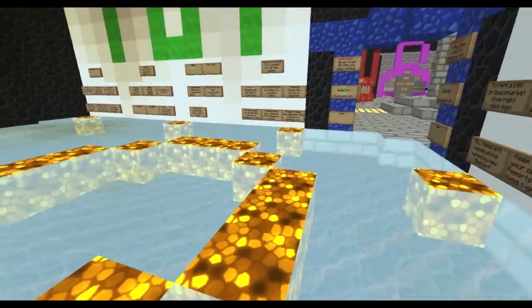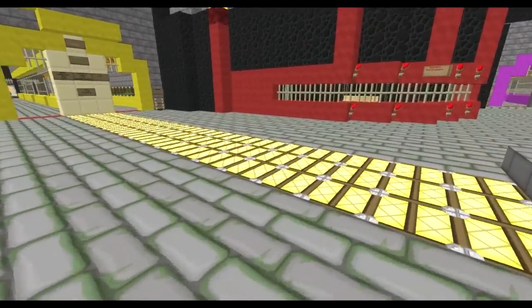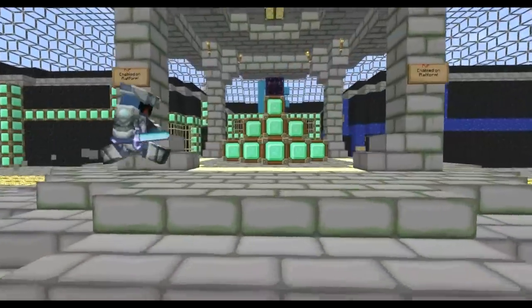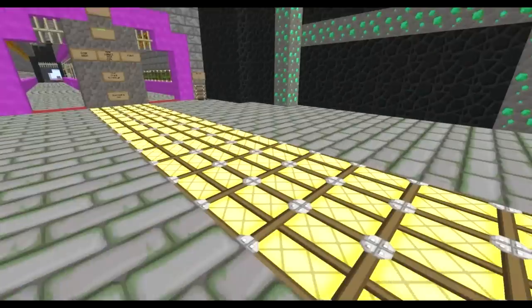PvP leaderboards are disabled due to incompatibility with 1.3.1. When you leave the tutorial, you're in the courtyard. There is PvP in the middle on the platform, so beware — it's a safe zone outside the platform.